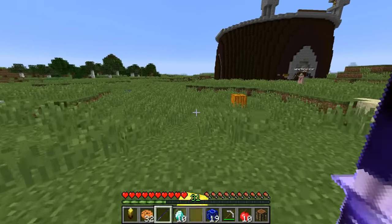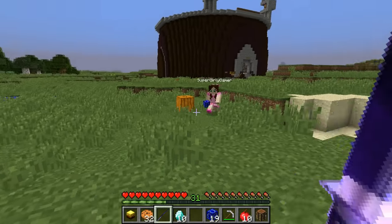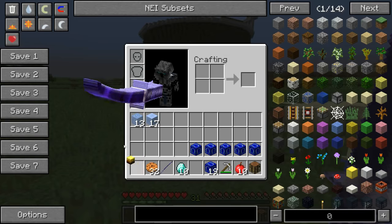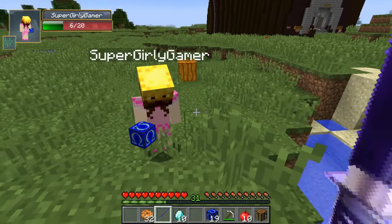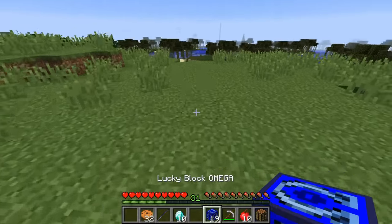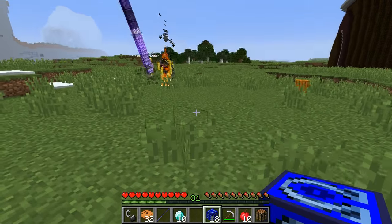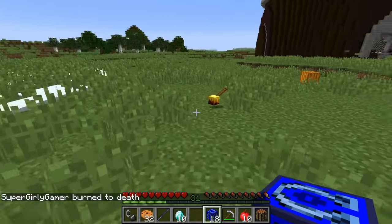Oh I forgot I could just kill it! Jen, what did he drop? His head! It makes you do 50 more attack damage but it's not gonna be as good as the armor, so you can't really wear it today. I'll just put it on right now — I have to see this. Oh yeah, you look epic! So spooky! Another one — wait, drop your head, then we can both wear it.